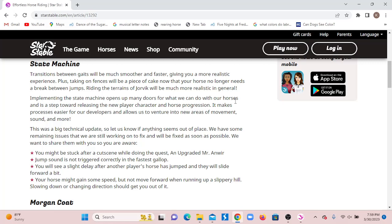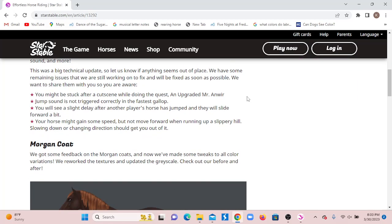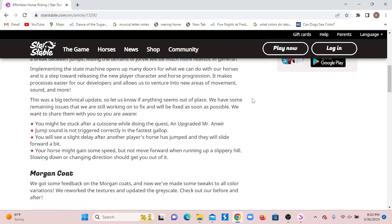Implementing the state machine also opens up many doors for what we can do with our horses, and it's a step towards releasing the new player character updates and horse progression. It makes processes easier for development and allows us to venture into new areas of movement, sound, and more. This was a big technical update, so let us know if anything seems out of place. There are some remaining issues still being worked on.